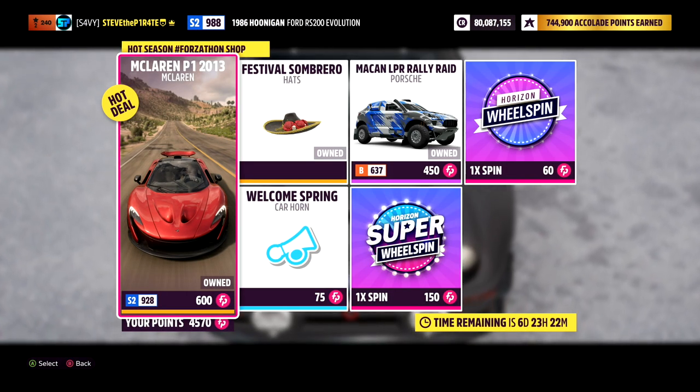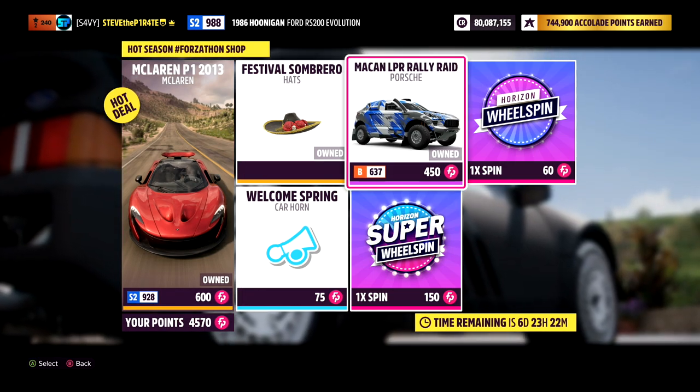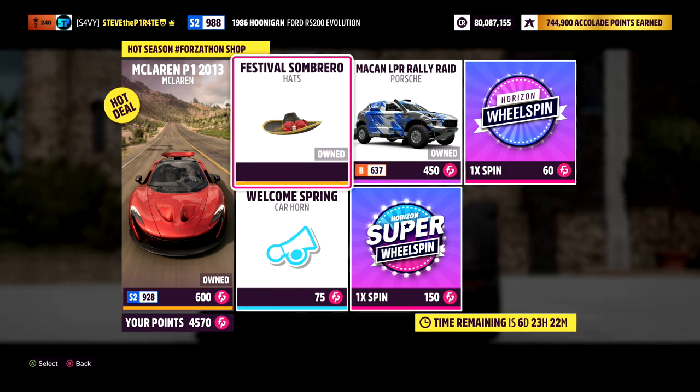We have the McLaren P1 for 600 Forza-Thon points and the Porsche Macan LPR Rally Raid for 450 Forza-Thon points. There's also the Festival Sombrero for however many points you want to waste on that.